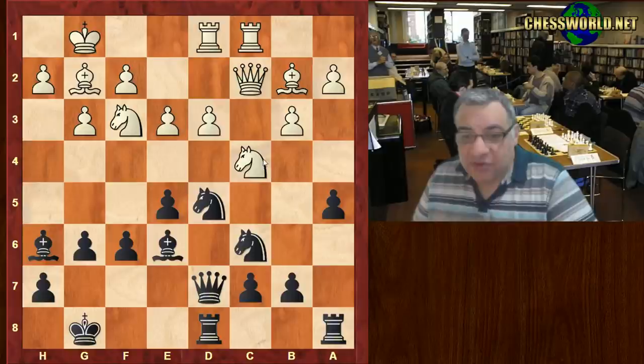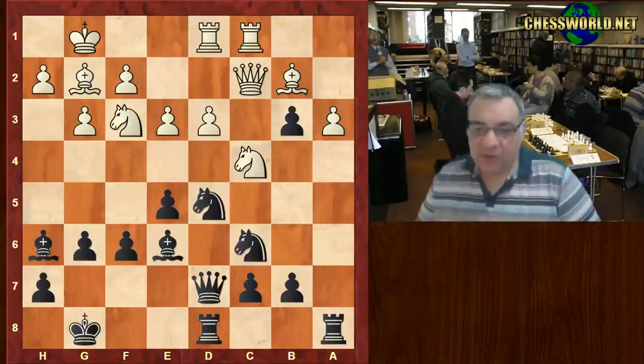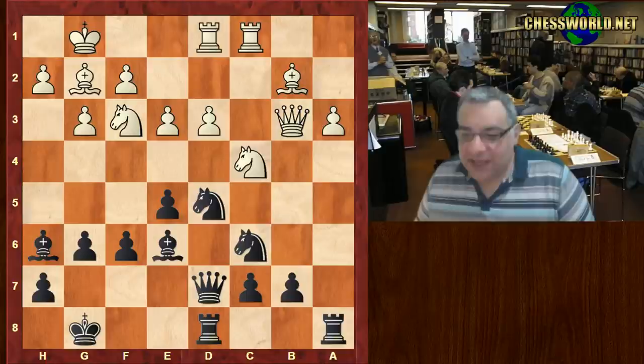Nakamura doesn't try to pounce immediately — he plays a4, trying to weaken the structure. a3, and white suddenly finds himself in huge trouble. Clearly b4 would be attractive, but that's never going to happen. Nakamura took on b3, and this creates a nightmare scenario for white. If white takes here, can you see what Nakamura has — what can black play here?